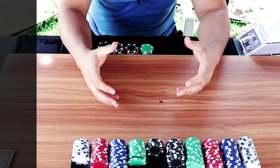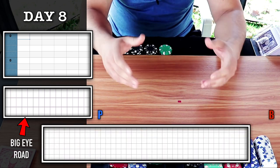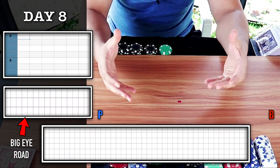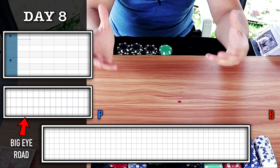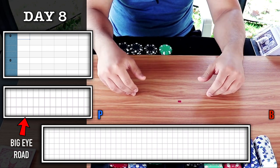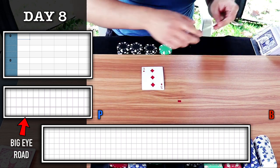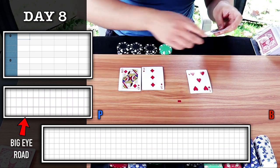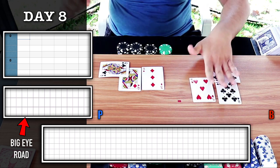Before we play the majority six on the big eye road, I will take some free hands. While I'm waiting for my triggers on the majority six, I will play the chop on the big eye road. Let's start day number eight. Banker wins.